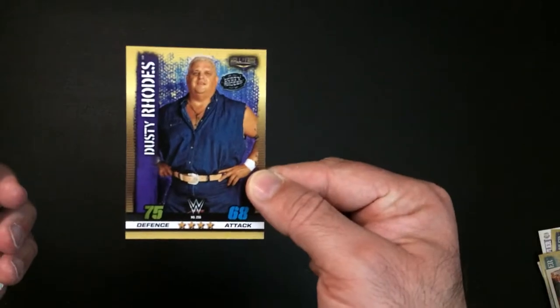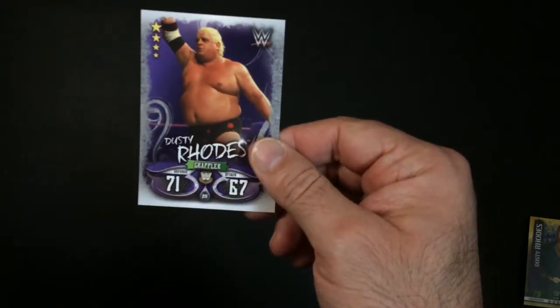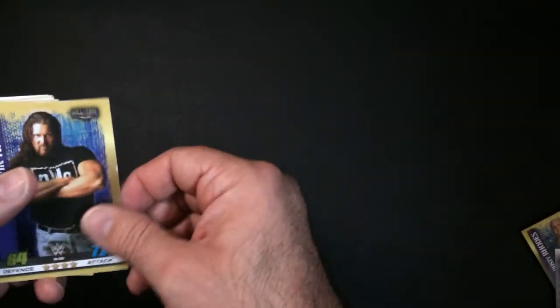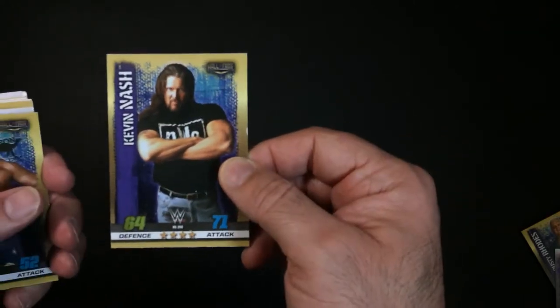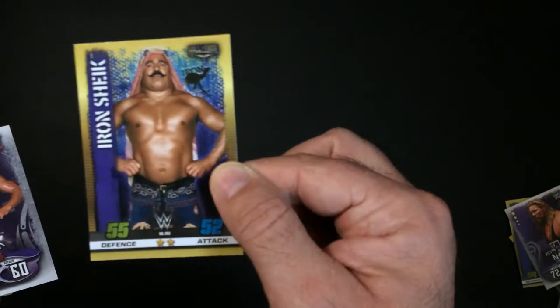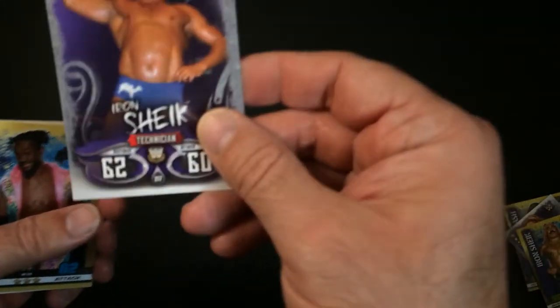American Dream Dusty Rhodes at 75 and 68, then 71 and 67. Big Daddy Cool Kevin Nash — Powerhouse — 55 and 52. And the Iron Sheik; we have some Hall of Fame guys here. Iron Sheik is 62 and 60, listed as a Technician.